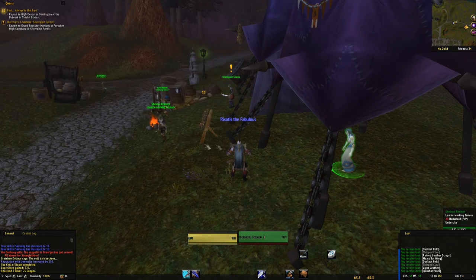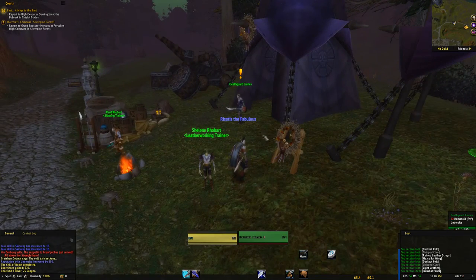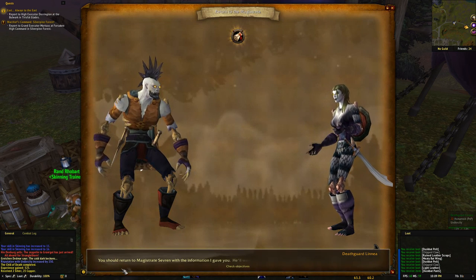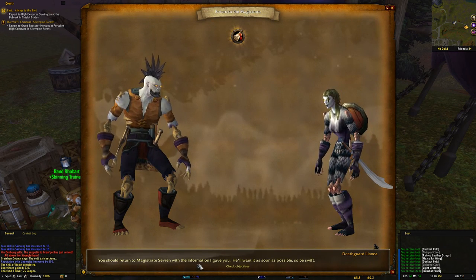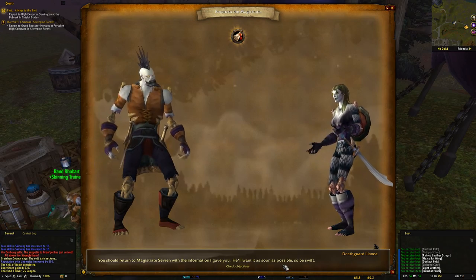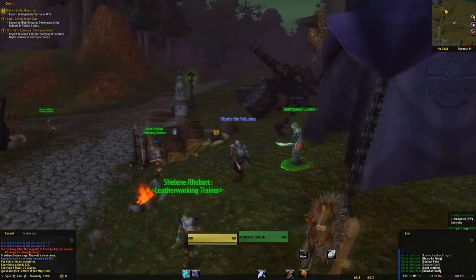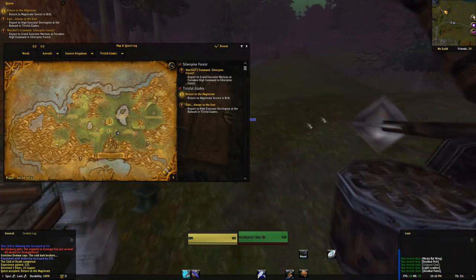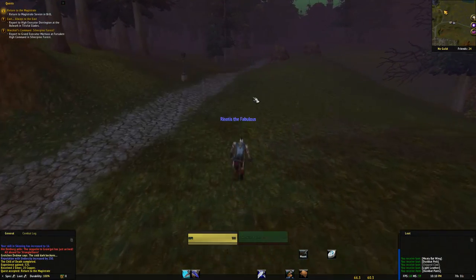All that remains is to go over to the Bulwark — oh wait, didn't realize Linia has another quest for us. She wants us to return to Magistrate Severin with the information she gave him as soon as possible. Okay, so we just have to go back to him, but let's also head over to the Bulwark and see what they want over there.